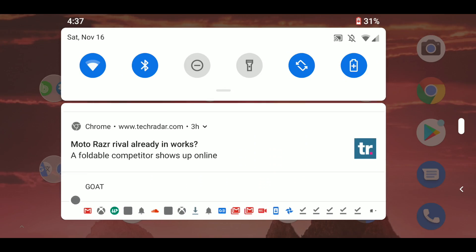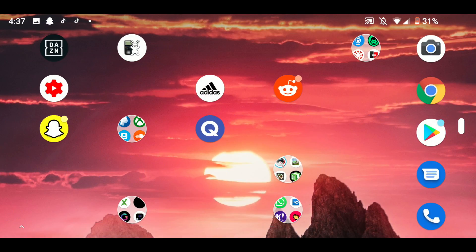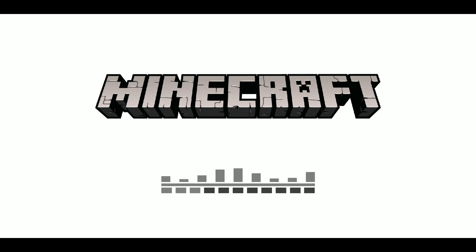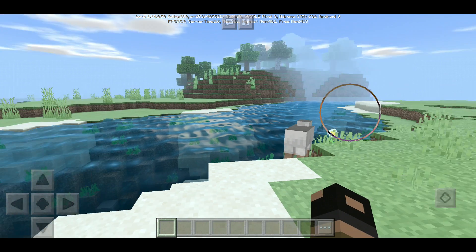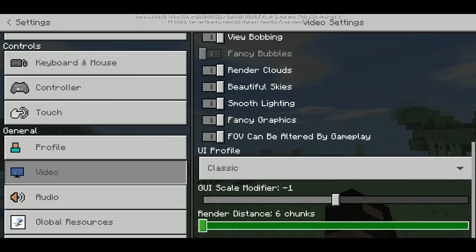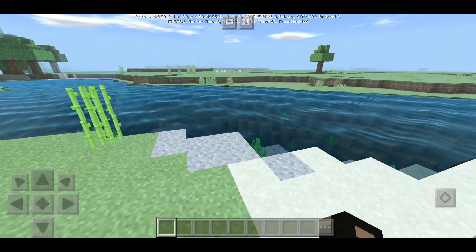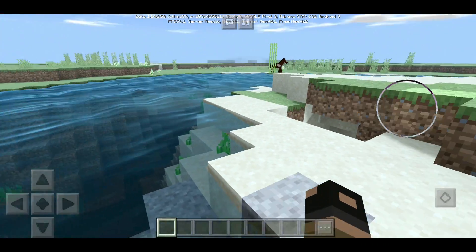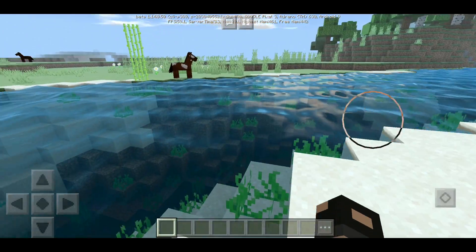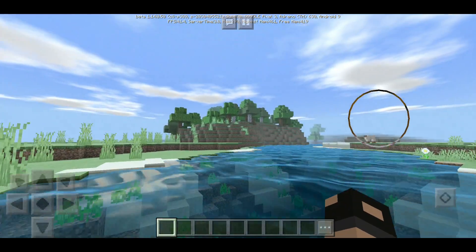Alright, next up guys we have the Skynet Shaders for MCPE. As you guys can see this thing is looking absolutely crazy. I'm not too impressed with the shader just because the sky and the lighting isn't anything all that great. The sky is actually kind of nice - we do have some clouds. But it feels very dark. I guess if you're going for a more medieval-themed environment in Minecraft, you could combine this shader pack with a medieval texture pack and I think that would go really nice together.